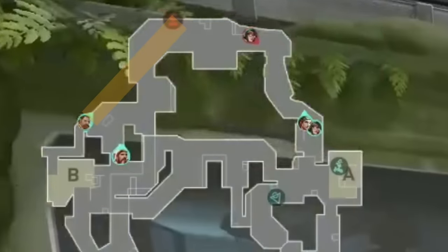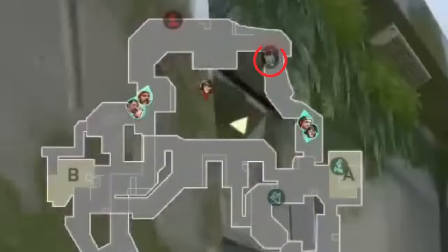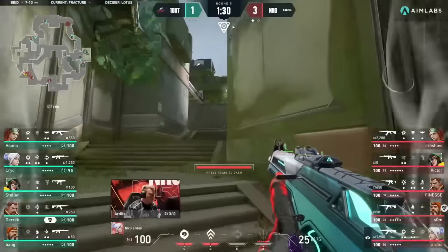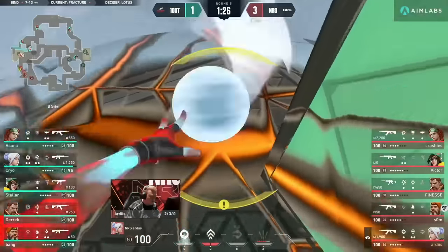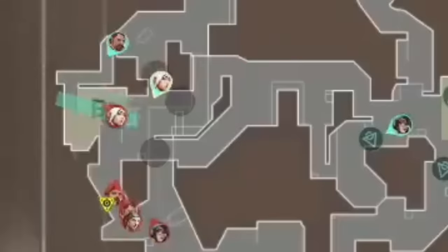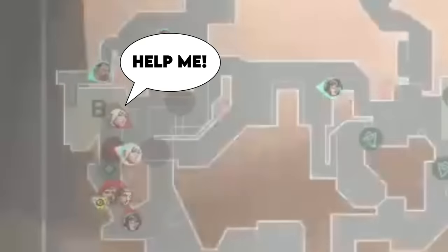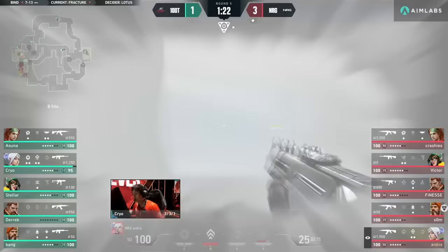The defense starts the round with a stun from Tower, a Breach Flashpoint, and their Skye uses the dog to clear out Dish. But as soon as Victor's turret breaks, he takes the zipline and NRG respond by taking B-Main quick. They rip their fault line, Artist dashes into his Cloudburst, but 100 Thieves stomp out this execute with their Rolling Thunder. This ult completely isolates Artist, and he needs help. If he dies, NRG probably won't have another chance to get onto this site.